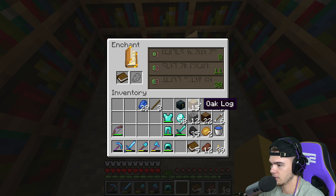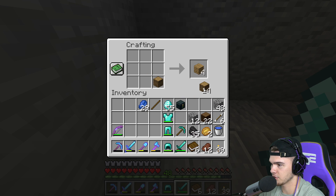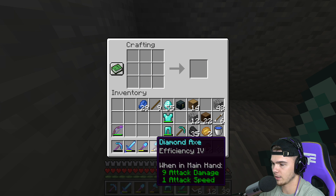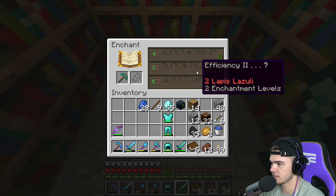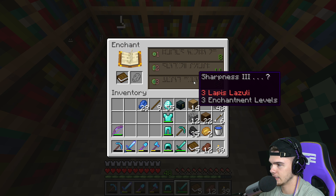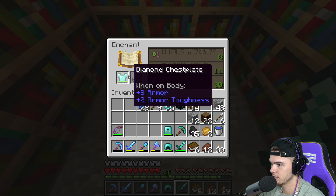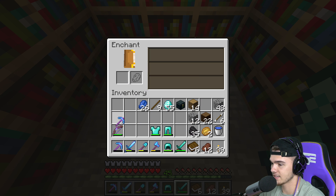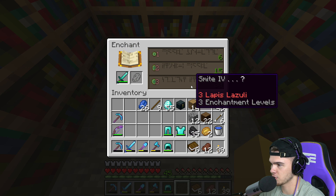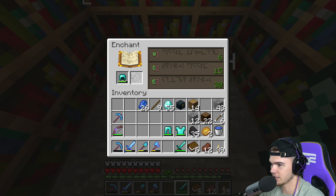Sharpness 3, Unbreaking - what is that sword? We need to find a Looting 3 sword. What about a book? We're probably going to do another pickaxe. We could make some other tools as well like an extra axe, but we don't really run out of those. Pickaxes are a little different. Unbreaking 3 - maybe some extra armor? Protection 4? Nope, not really. Another pickaxe - that's another good mining pickaxe.